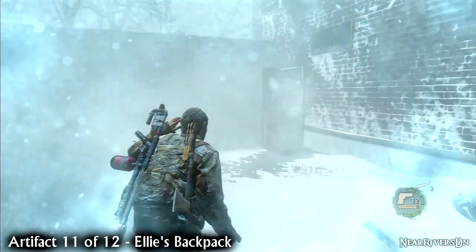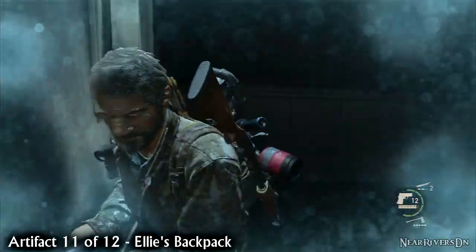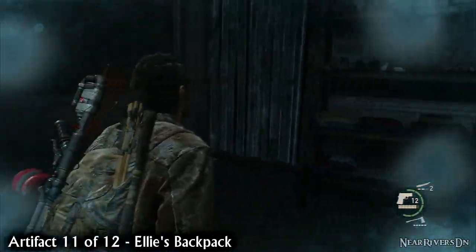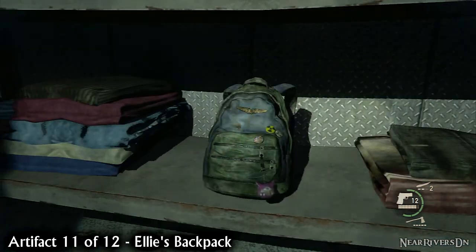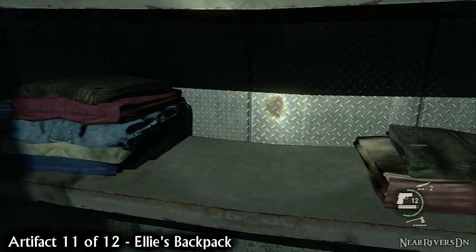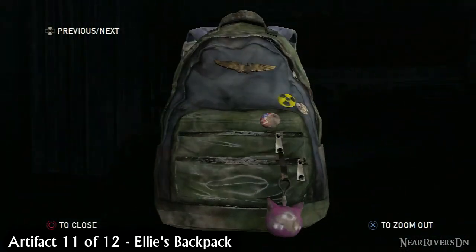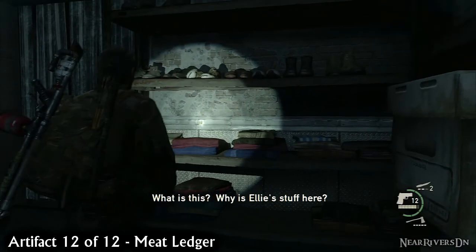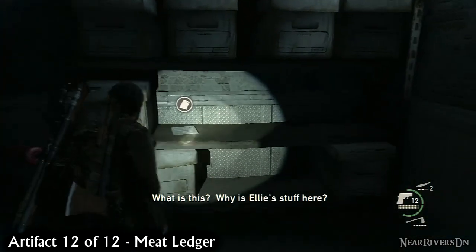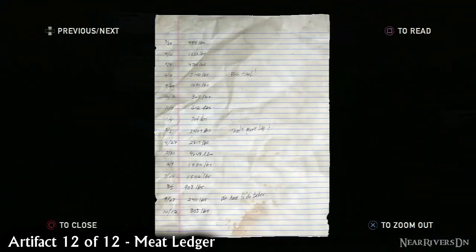Either fight or avoid the next set of enemies and continue through the level until you reach the meat shop. As soon as you step inside, you'll pick up Ellie's backpack, adding her artifacts to your collection. Before you leave the room, turn to your right and pick up the meat ledger on the shelf. This is the last artifact of the level and a pretty grim insight into the nature of David's clan.